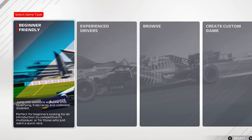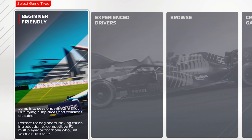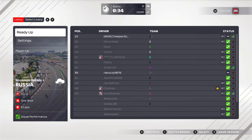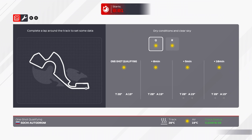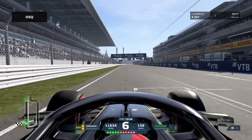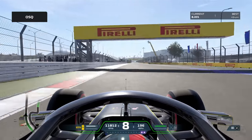Today we're doing our first ever try at F1 2021 online. We're just going to do social play for today and beginner friendly — one shot qualifying with five laps. Collisions are disabled, which I didn't realise when I jumped in because, like anyone, you just jump into it and never really read it. ERS is automatic in this one, so all we need to worry about is DRS.